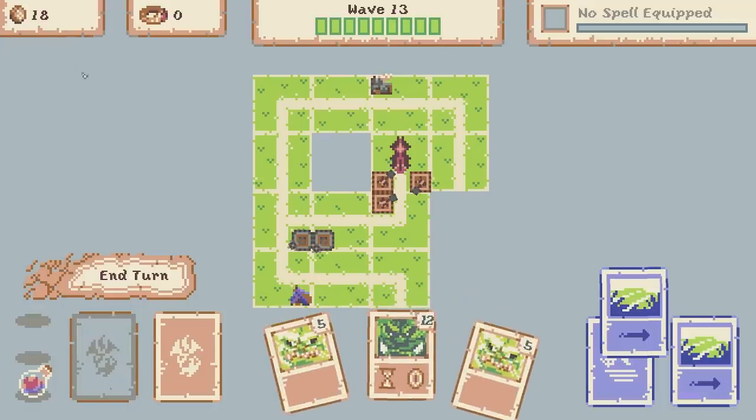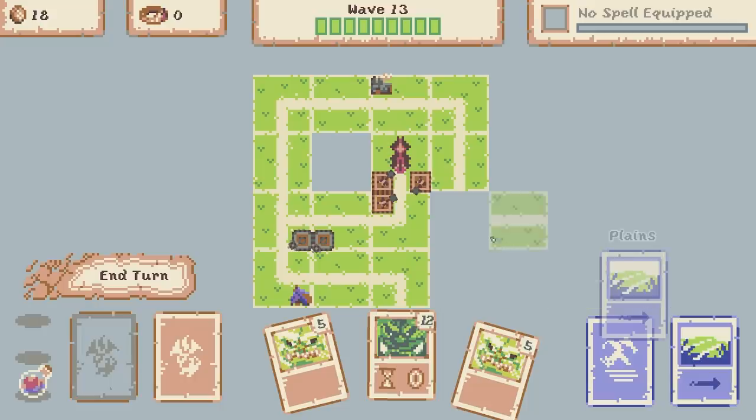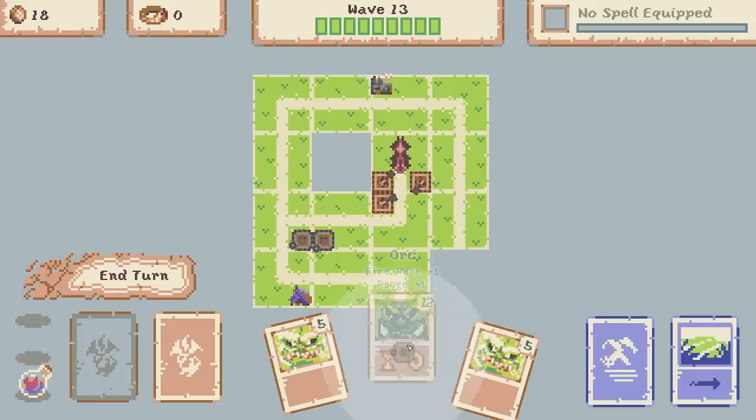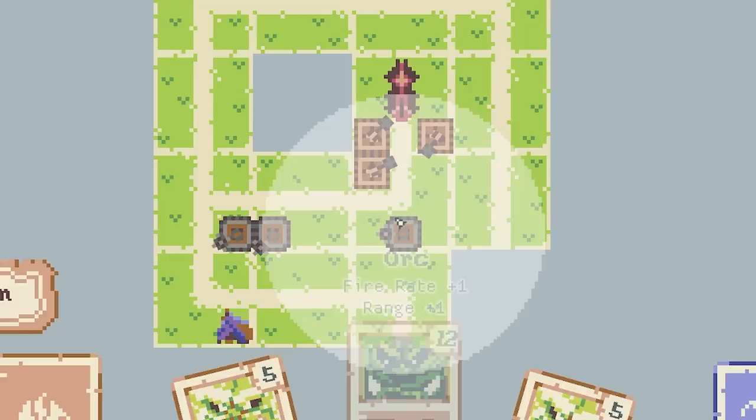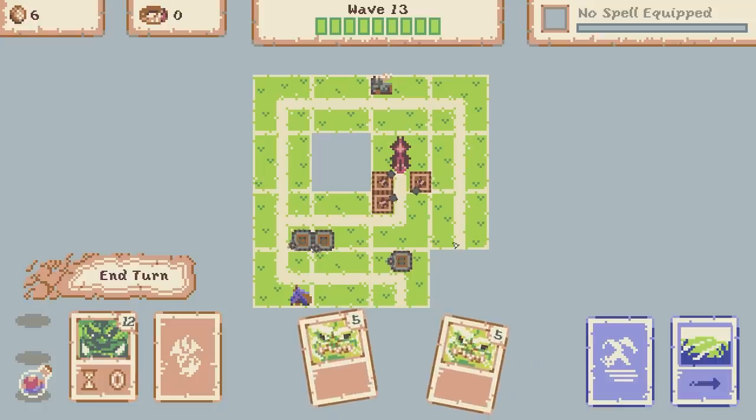Which means we're on to wave 13. We've got 18 coins and yes we finally got the orc tower - the upgraded one. It's going to cost 12 coins. Let's shove that in first and then see where would be best. Oh man the range is huge - that increase of range is actually insane. I reckon if we go perhaps there that's going to cover a lot. Yeah we'll go there.